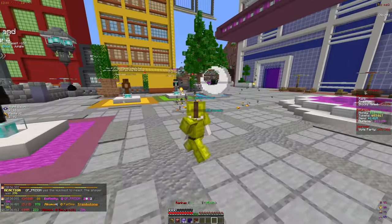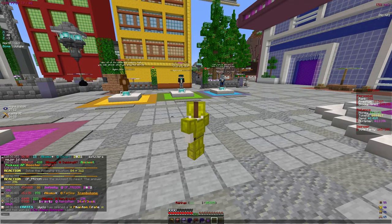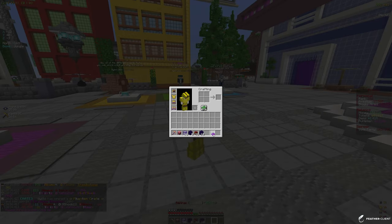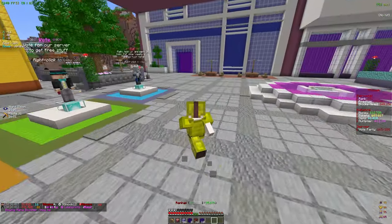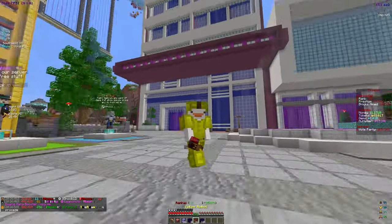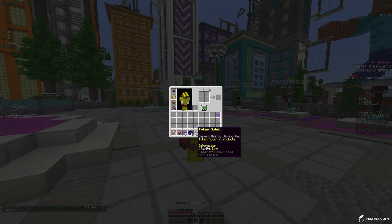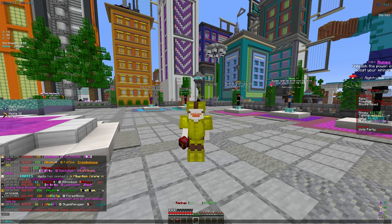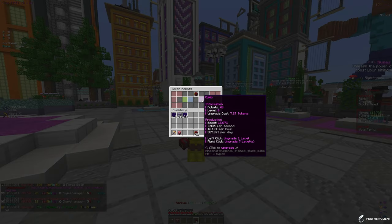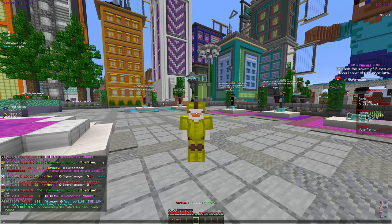I'm really hoping for a lot of tokens or maybe some other crates. It looks like we got a 1.5 mana booster, and we also got the enchant product booster, which will boost the percentage that our enchants actually proc. We also got 32 more epic token robots, which we'll take. If you check slash robots, we currently have around 48 making us about 387 trillion per day.